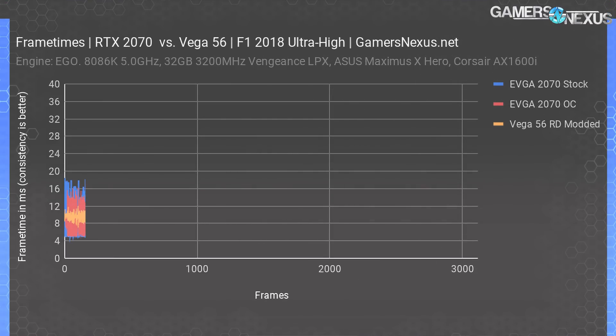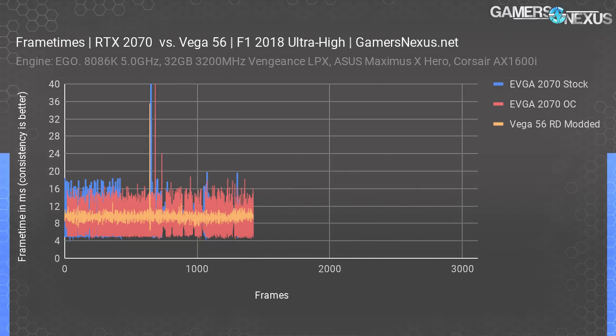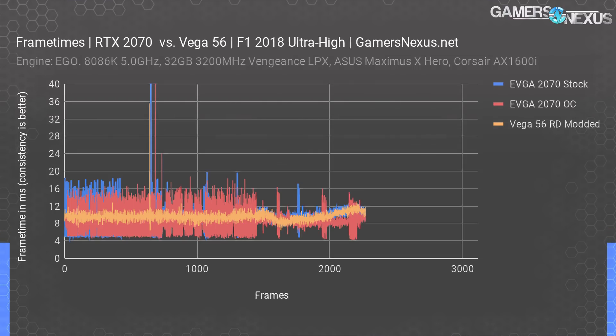Here's a look at frame time consistency at 1440p — remember, lower is better, but more consistent is better than lower. This kind of plot is far more valuable than frame rate, as it gives a truer representation of what you're seeing. We're looking at frame-to-frame interval, or how long it takes each frame to be drawn after the previous one. Vega 56 is significantly better in this particular title than the NVIDIA devices, which may come down to game-level optimization. This is true for both the stock and overclocked 2070 cards, where the increased frame time consistency on Vega 56 is represented by its lack of spiky lines that you're seeing on the 2070, and that can be seen in gameplay to some extent as well.